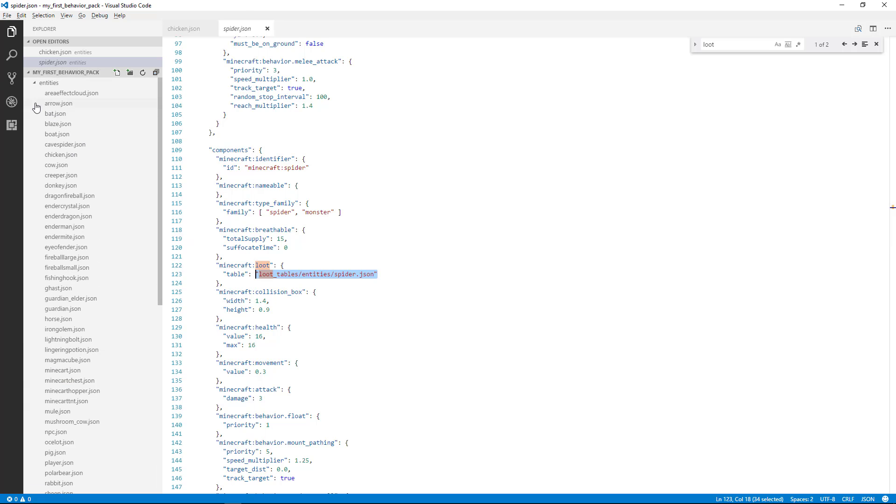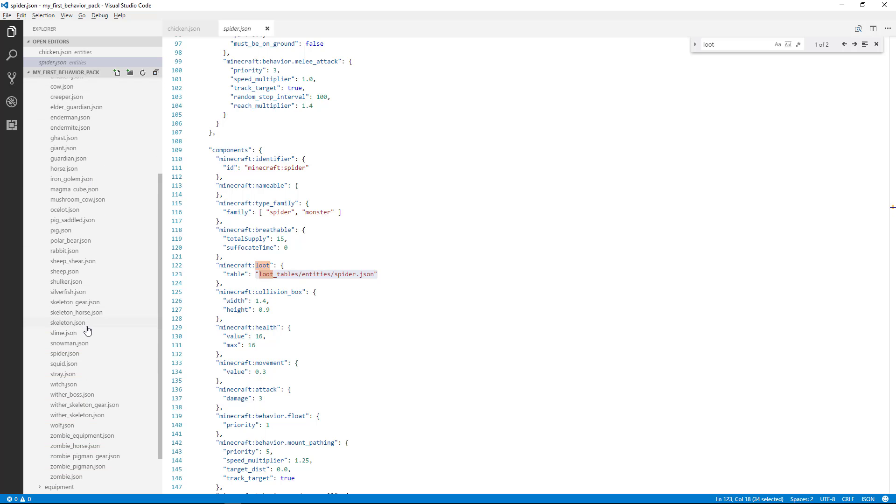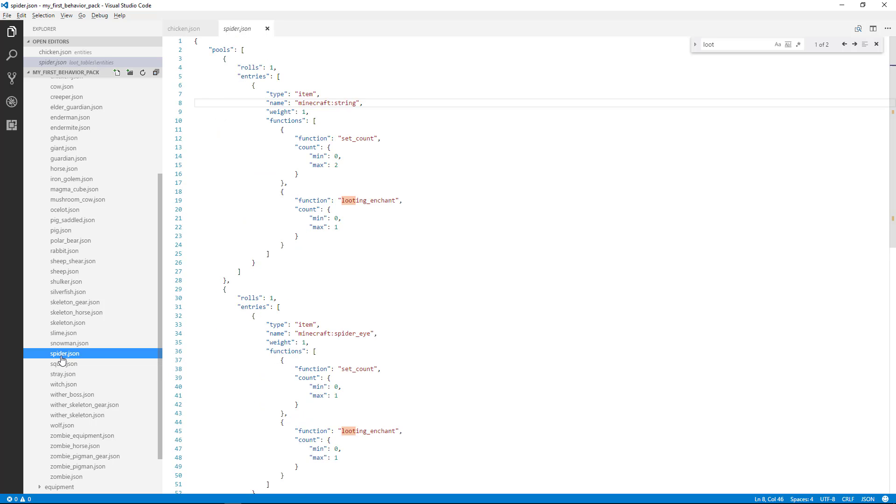Here on the left-hand side, I'm going to minimize the entities folder. And now I'm going to open up loot tables and then open up entities. And here is the spider loot table right here, so open that up.